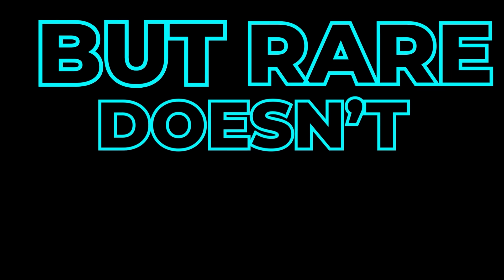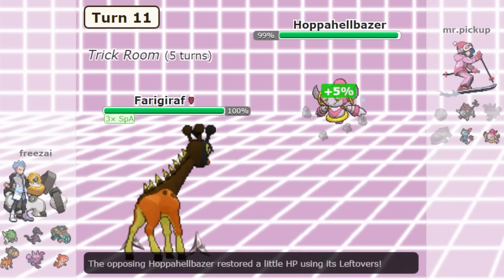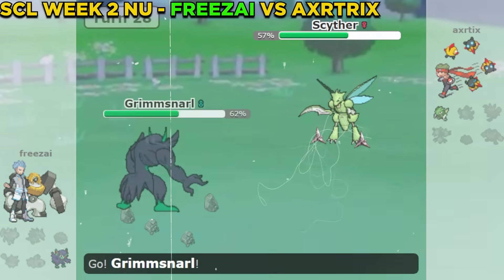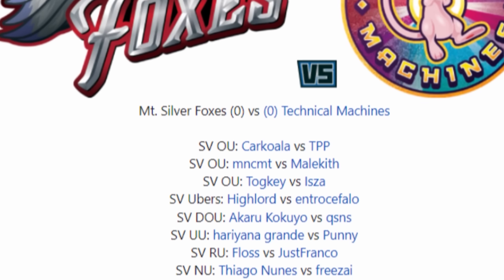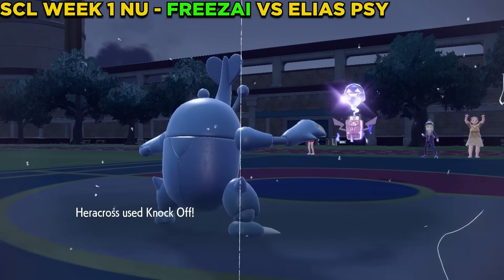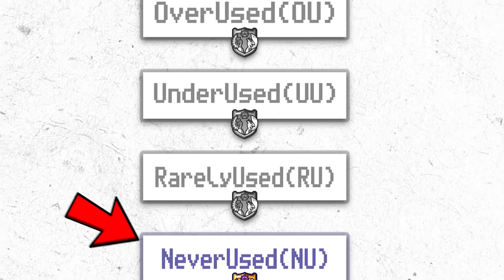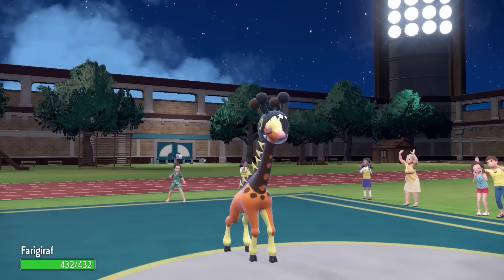But rare doesn't necessarily mean bad. What if I can find a strategy that not only uses Trick Room, but dominates with it? I'm playing in the Smogon Champions League, one of the biggest, most elite tournaments for 6v6 battling, where you play on a team of players and try to win the trophy. But I've never actually won the tournament before. That's why this season, I'm on a mission to get my first championship. I'm playing as my team's NU player, the 4th tier.